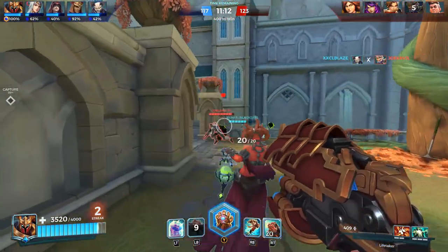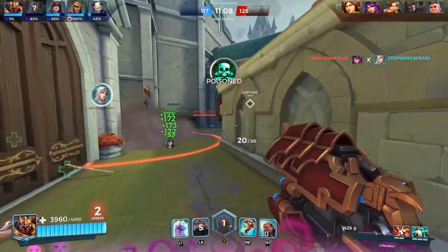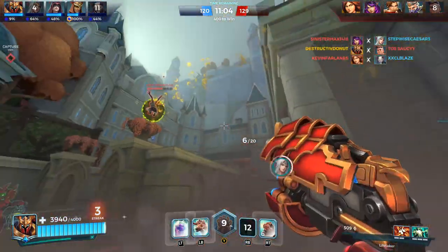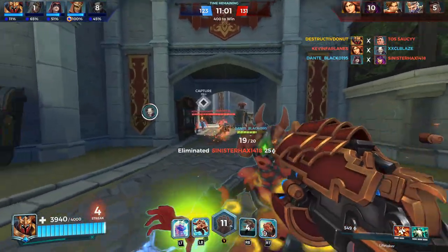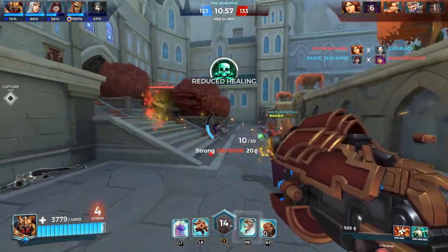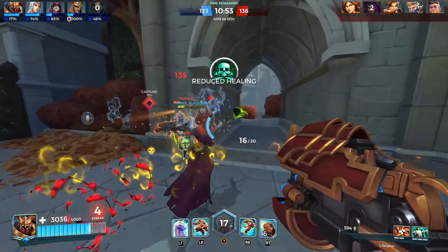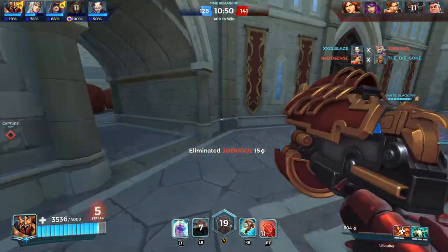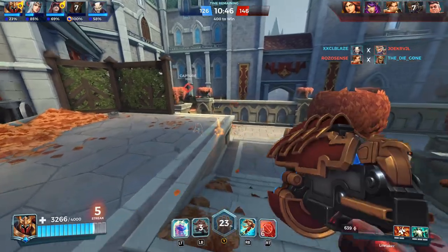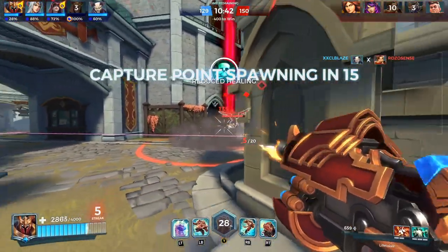The last perk is Illuminate — very essential for certain matchups. It increases the range at which you see nearby stealth targets by 15, 30, and 45 units. This is great against champions like Skye, Strix, or Seris when they go invisible. You won't fully see them as if they weren't invisible, but it'll highlight them more when you get closer in close-quarter fights.